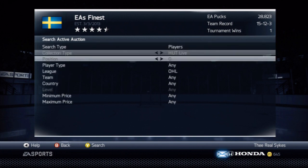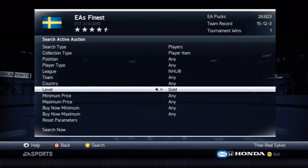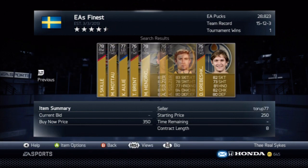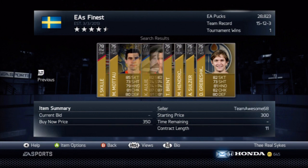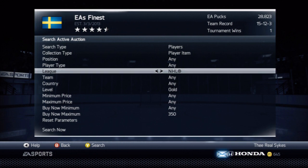The last method, especially if you're starting out and want to make money quickly: go NHL, level gold, and set buy now max at around 250 to 350. These are gold NHL players with very low buy now prices. If you can quick sell them for more than you purchased, you can pick up about 50 pucks per card doing that for a bit. You can also do bronze packs - same as last year, buy them and sell contracts for 200 each. With the amount of contracts you get, you will make your money back on bronze packs and can get about 20,000 pucks per day.